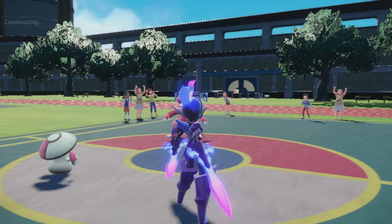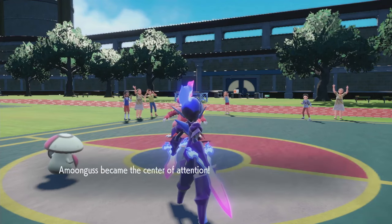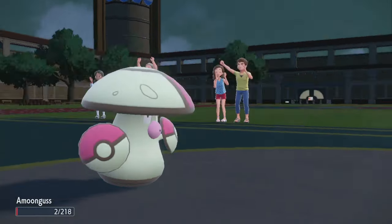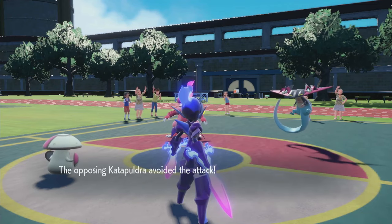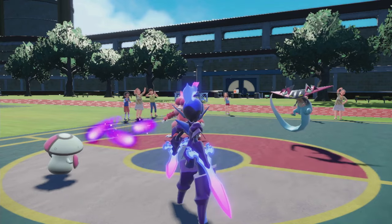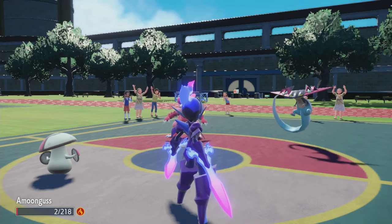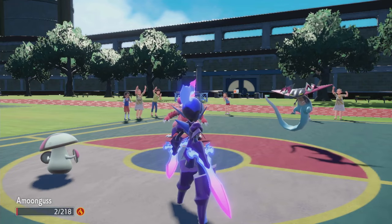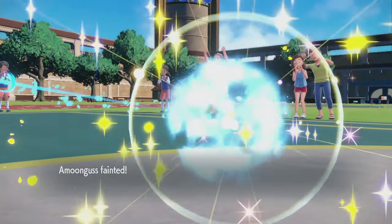Now I have to Rage Powder. If I Rage Powder and Poltergeist Magmar, Magmar lives. Can I take another one? We'll find out. I'll try to Poltergeist into their Dragapult — are they letting me? Wait, that's not a good idea. They're gonna let me hit Dragapult... I missed the Dragapult. No. They threw and I missed. Magmar can't touch me — we've seen all four moves. If I connect that, I win.